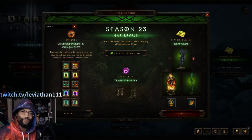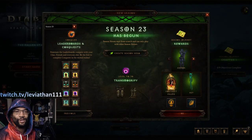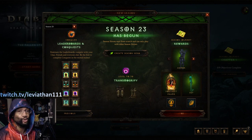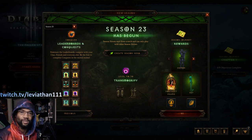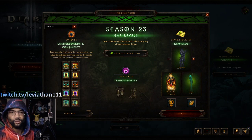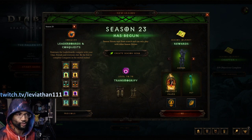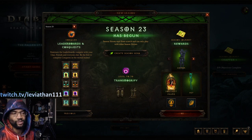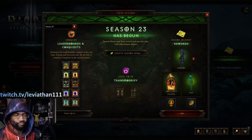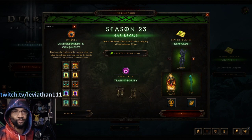Greetings everybody, this is Leviathan here. Today I'm bringing you hot off the presses — PTR just went live for patch 2.7.0, maybe about an hour ago. I've been in here testing and tinkering a little bit. Today I want to show you my tried-and-true review of season 23: what you can expect for the Haedrig's Gift transmogs — with an asterisk — and the conquests. I'll give you some tips and tricks on how to get the conquests done.